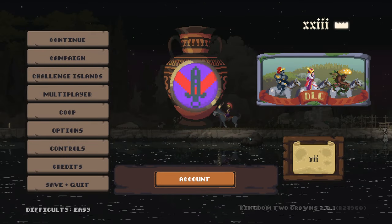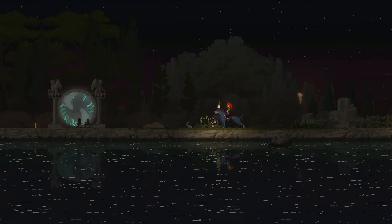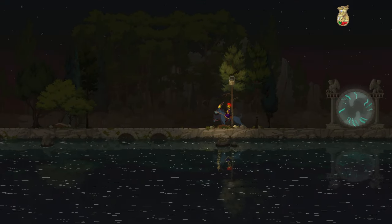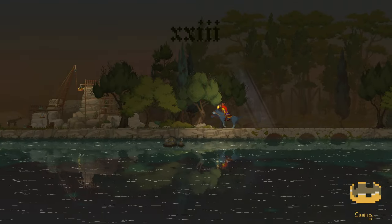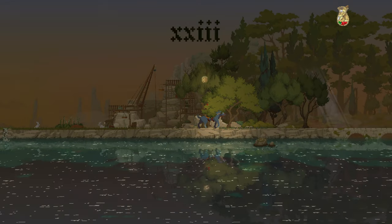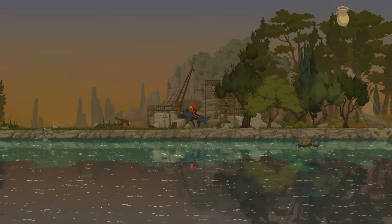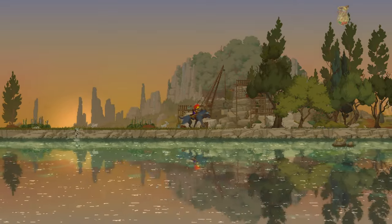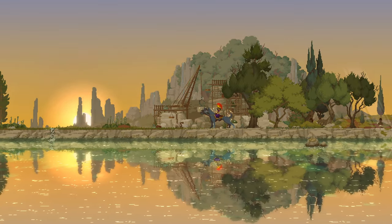Alright, welcome back - we're back in Kingdom Two Crowns once again doing more of the Call of Olympus DLC. Let's jump straight back into it. Let me regen some stamina - actually I think we're good. It's still dark but it's about to switch to day. Let's continue on just chopping more trees down for the most part, opening up more land. Ran out of stamina - there we go, we're back.